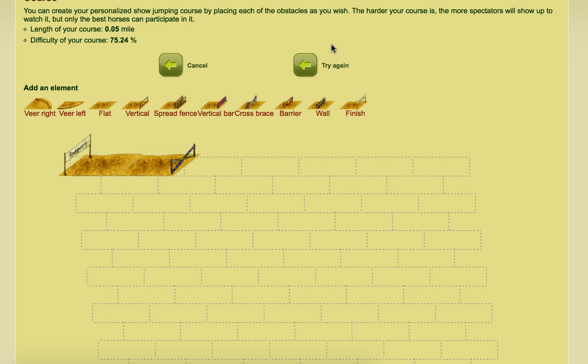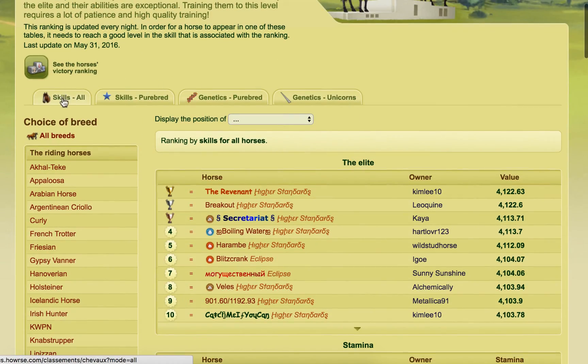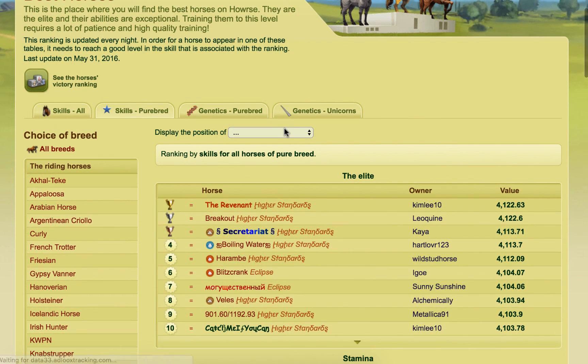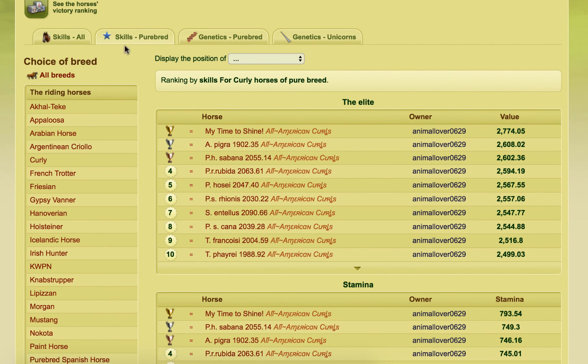That is basically how you go about designing the competitions for those different types. Make sure you go and look at the best horses in the game and what their skills are — not the genetics, look at the skills. Look at skills for all, or skills for purebred. Especially if you have a competition for a specific breed, you need to go in and look at that breed's purebred skills — for example, if you had a competition for curlies, look at the curlies' purebred skills. Anyway, thank you to LittlePixie for requesting the video. I hope you love it. Bye!